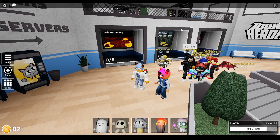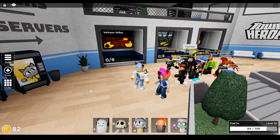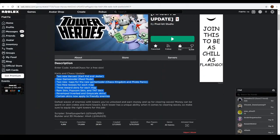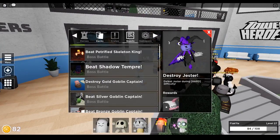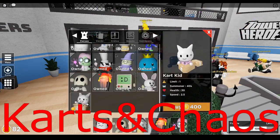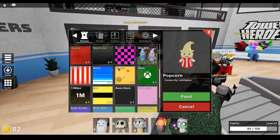Hey guys, Folger here, welcome back to a brand new video. Today I am playing some Roblox Tower Heroes and they got a brand new big update. Look at all these new updates and there is a new code - 'chaos car' - and the way to get that, if you're on computer or phone you can copy-paste it. Come over here to codes - I already redeemed it before off-camera and when you do redeem it you get yourself a popcorn skin.